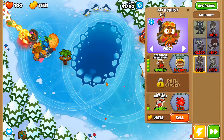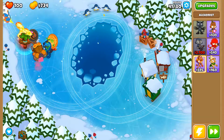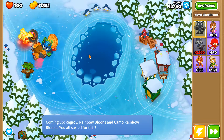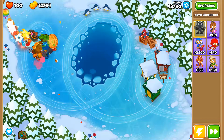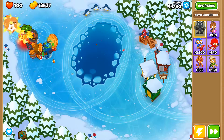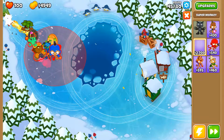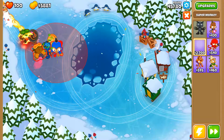Next I put down an alchemist. The alchemist has an upgrade called Berserker Brew, which gives out buffs to nearby monkeys by throwing potions on them. This buff works really well with the ninja, because it's good for monkeys that only attack once in a while — and the ninja doesn't always put out shurikens constantly, he just throws them when he's feeling it.